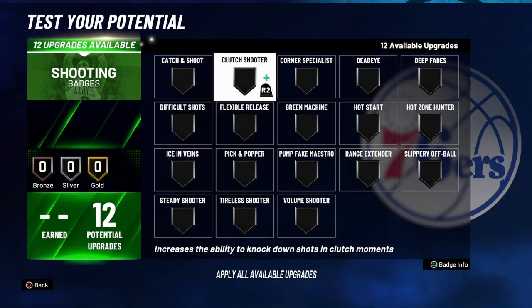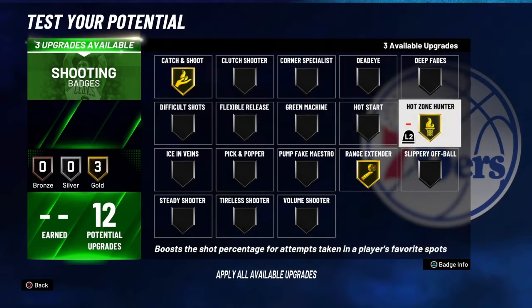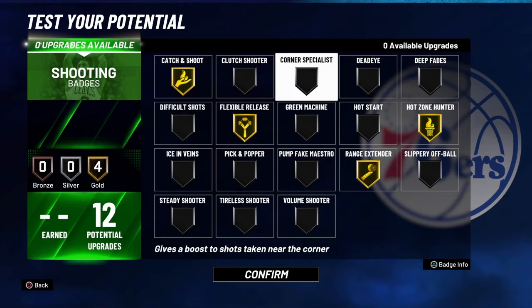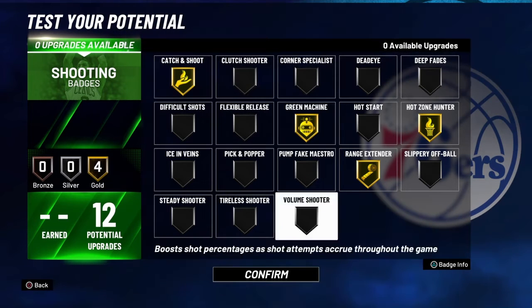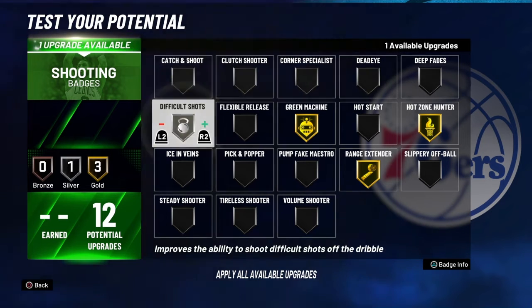For your shooting badges, go catch and shoot, go range, go high zone, flexible releases — definitely hitting this year. If you're going to be in the corner, I would go gold corner. Or you can go gold green machine. Definitely hit two gold difficult shots if you're not going to be catching and shooting.